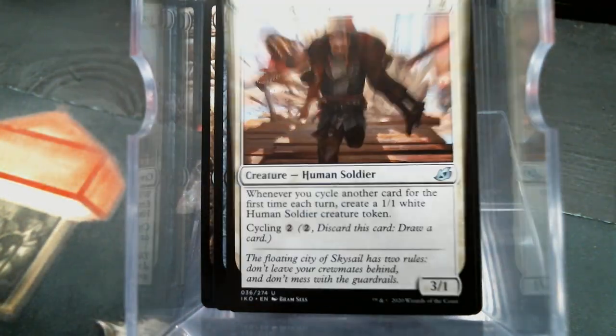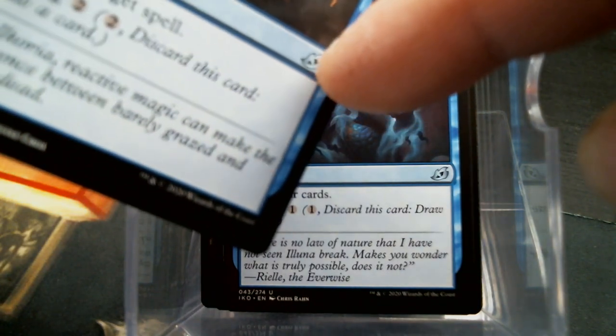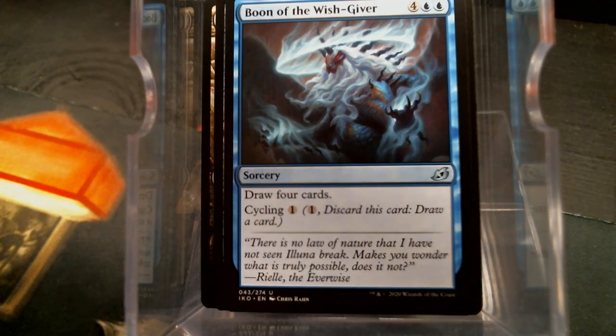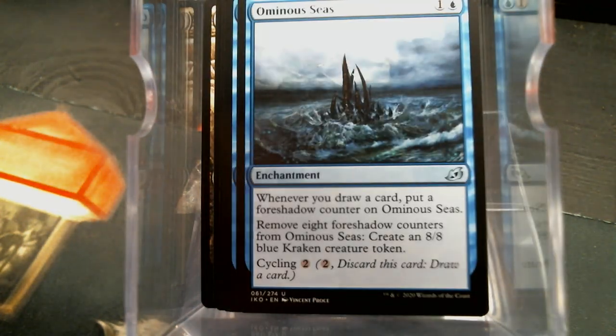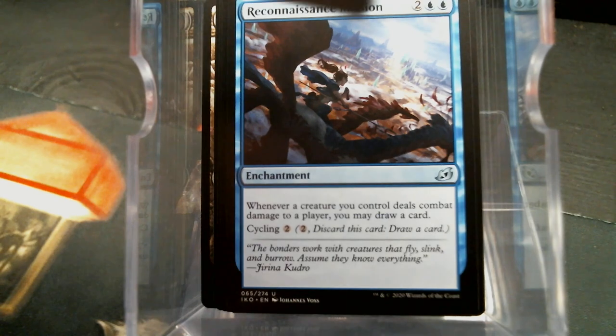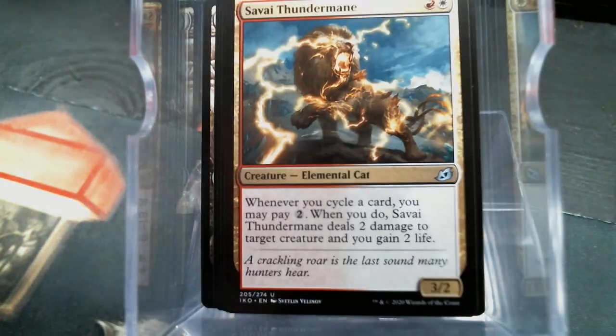Valiant Rescuer, Boon of the Wish-Giver, Neutralize. If you'll notice, these are Ikoria cards — these few here are all grouped together. Abandoned Sarcophagus, Reconnaissance Mission, Rooting Moloch, Savvy Wayfinder, Zenith Flare.